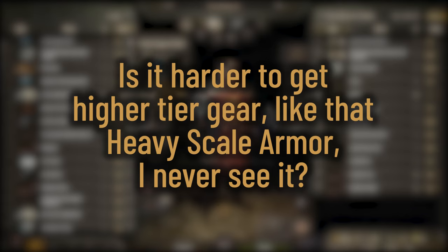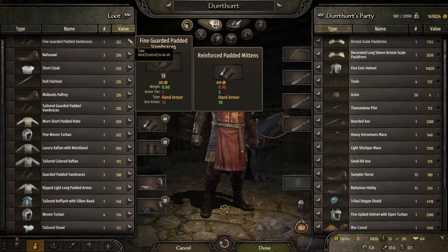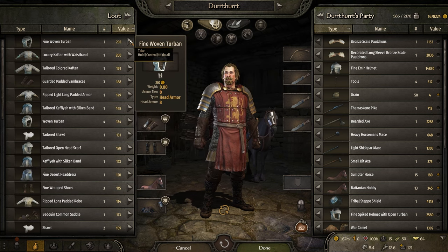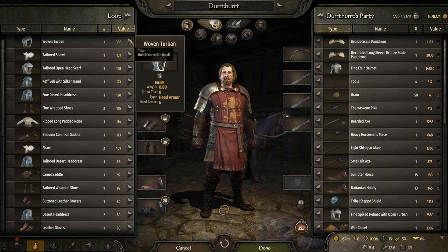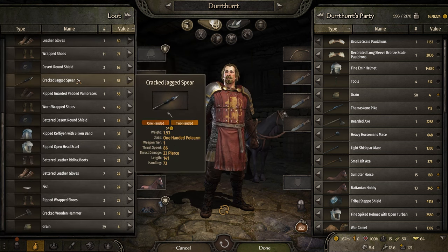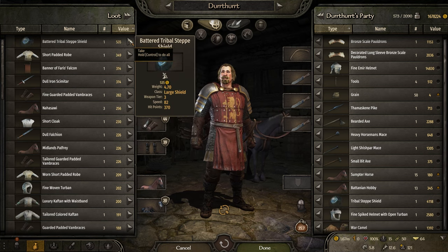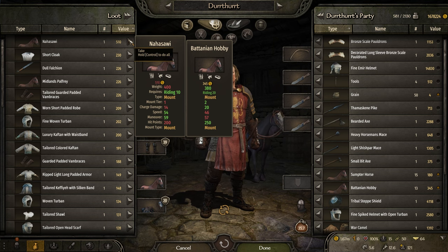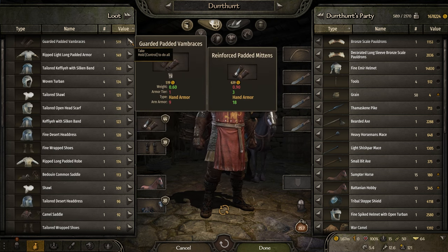Is it harder to get higher tier gear, like the heavy scale armor? I never see it. Yes. The higher the value of the gear, the lower the chance of it being selected. The way a piece is selected is a list of possible pieces is created from the troop, then each piece gets a random check to see if you get that piece. The first one that hits gets added to the list. The formula for the random check is based on the value of the piece and the level of the troop you're getting it from. Basically, the more valuable the piece, the less likely you are to get it.